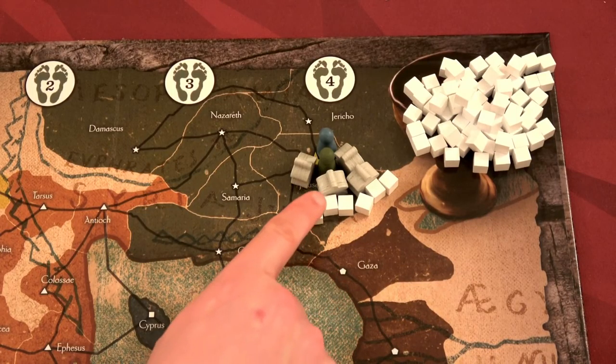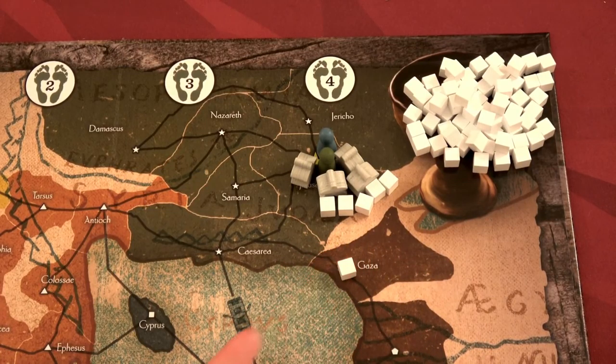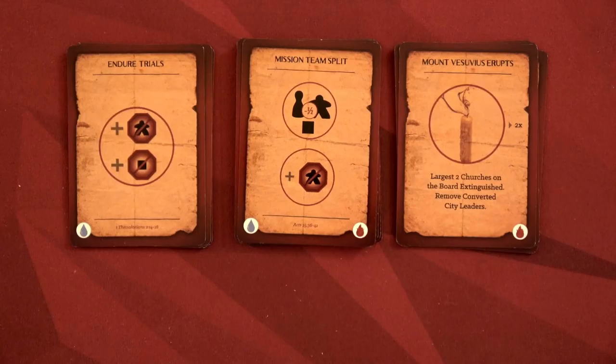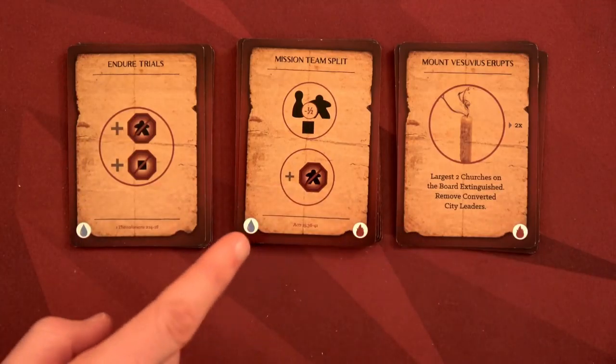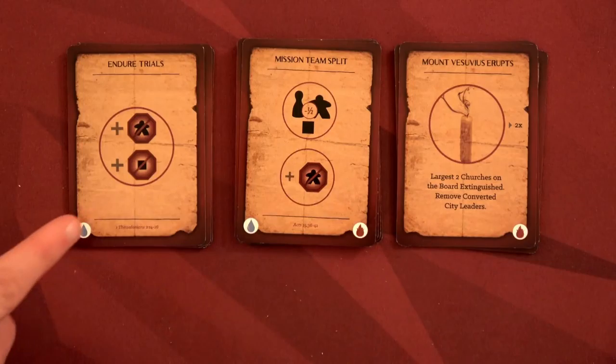Our goal is to have a church in every city in every region. As long as there's a church member in a location — say here in Gaza — that's an established church. We have to get church members on the entire board before the game is done, otherwise we lose.